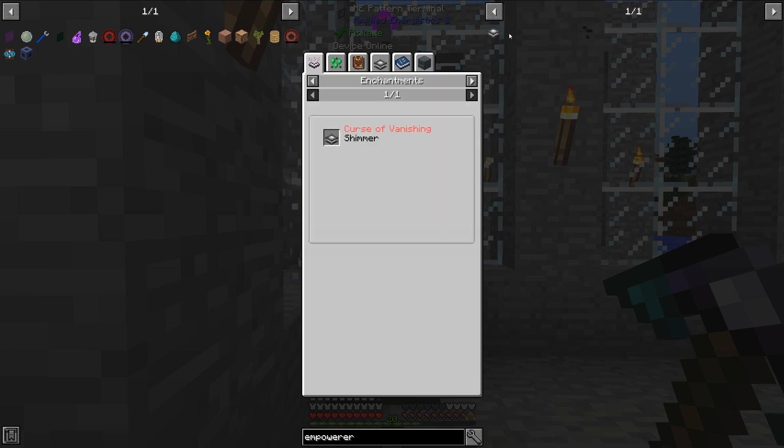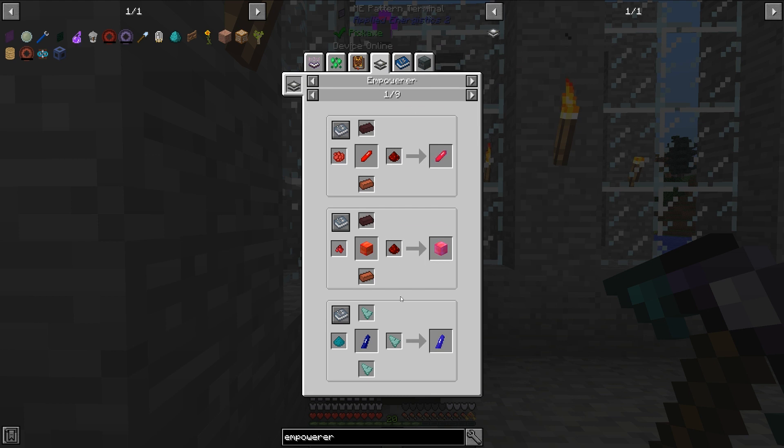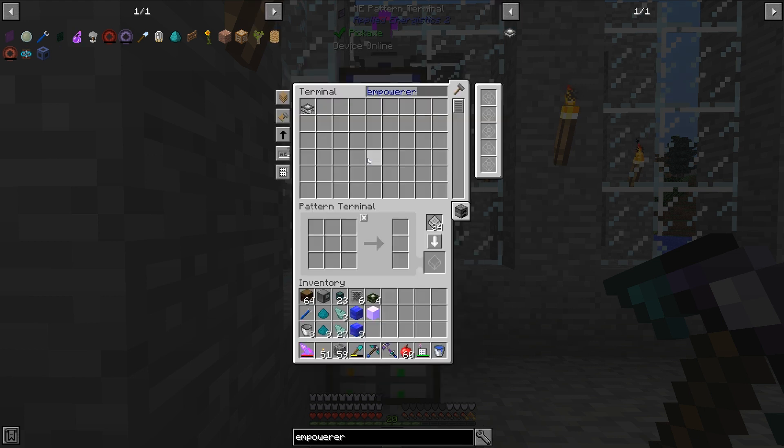So let's take a look at what the Empowerer can do. It can make lots of different things from the mod Actually Editions, and today I'm going to be doing this particular recipe. It is the Empowered Palace Crystal Block, and it requires one cyan dye, three prismarine shards, and a palace crystal block.